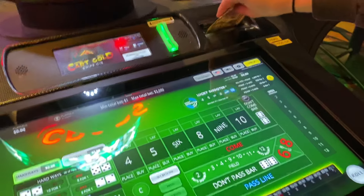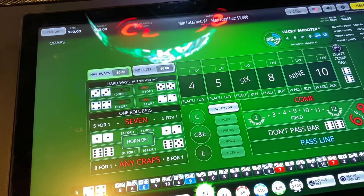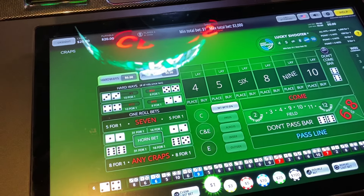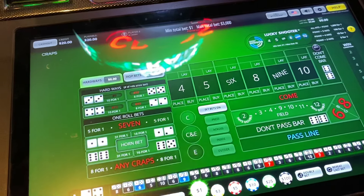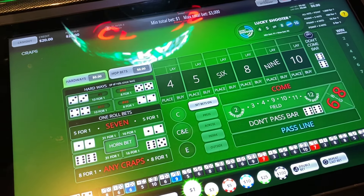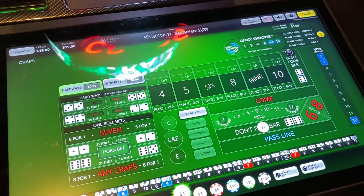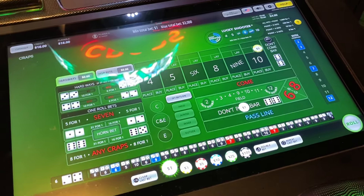We're going to be putting 20 bucks in. I've had a couple previous successful sessions doing basically a don't pass with a hedge to establish the point, and then I'm using come bets as I feel. If the 7 comes on the come bet, we get it. If it gets established, we're trying to play the light side before we get the don't pass.